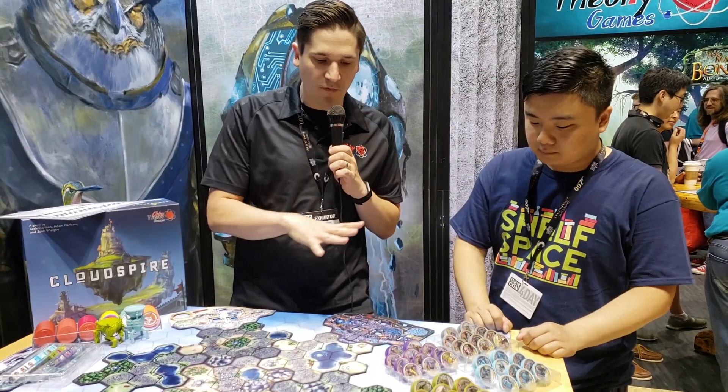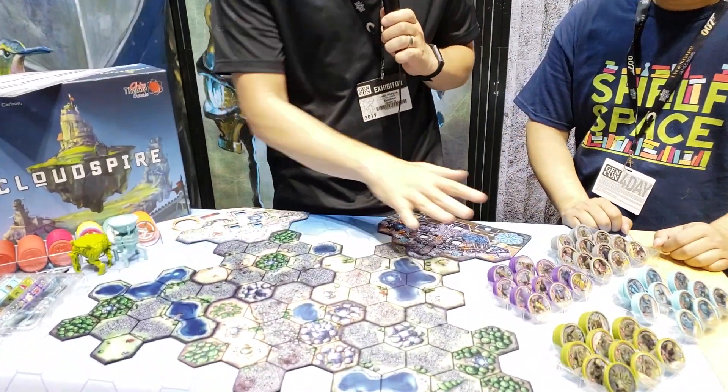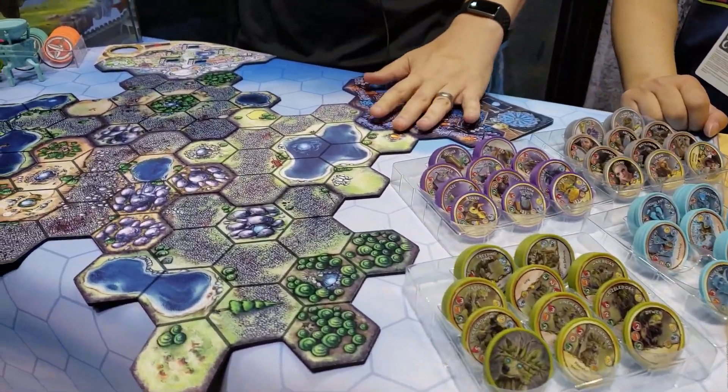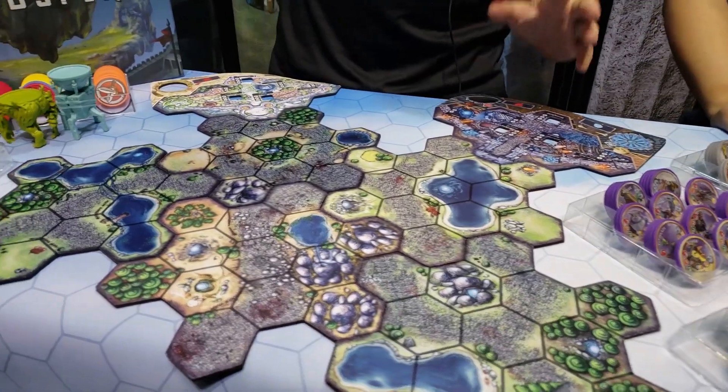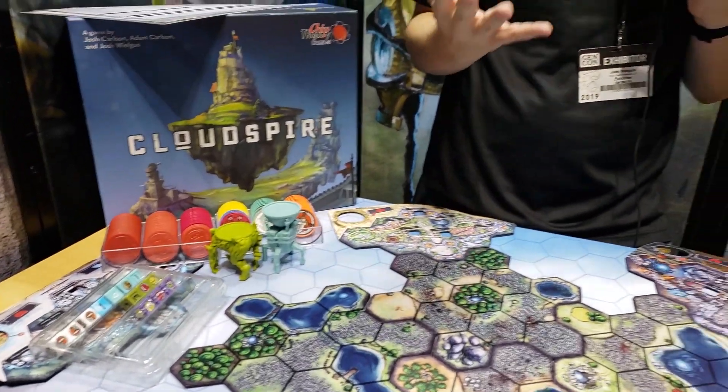So Cloud Spire is kind of a mishmash of a couple different genres. It's very inspired by the MOBA genre, video games, tower defense video games, that kind of thing. Basically, you are going to take the role of one of four unique factions. We have the heirs, the brawn — four factions out here on these chips. You're going to use their fortress, their minions, and their heroes, and march them toward an opposing fortress and attempt to destroy it.